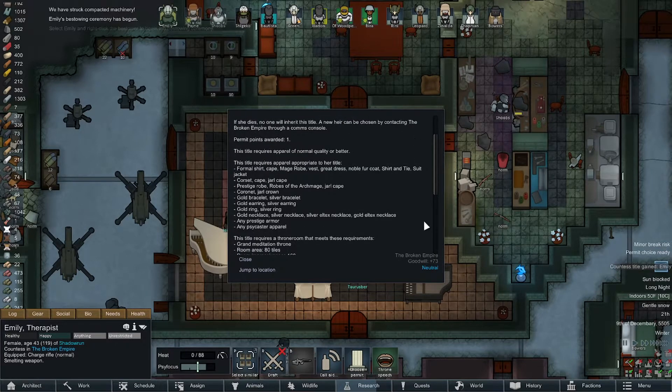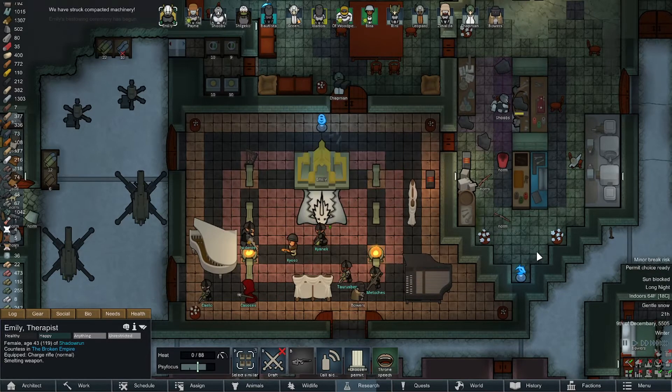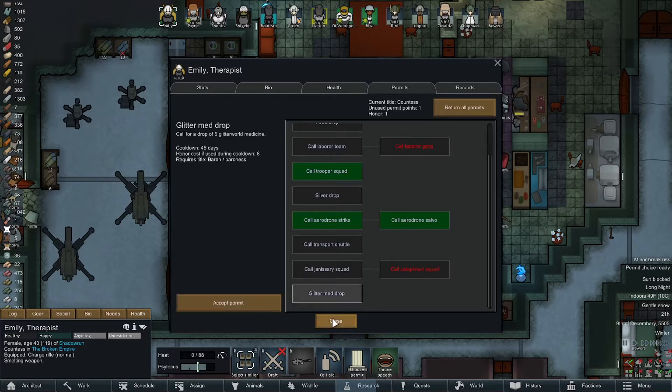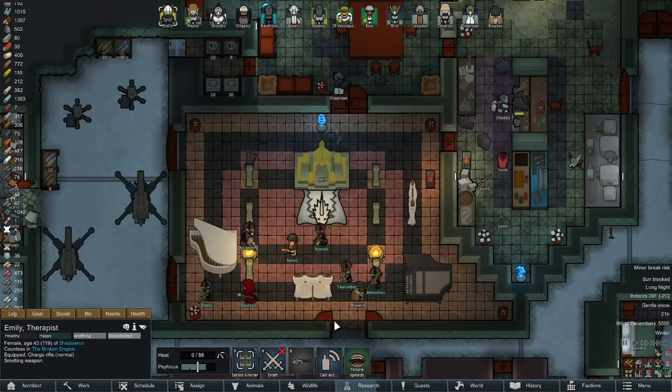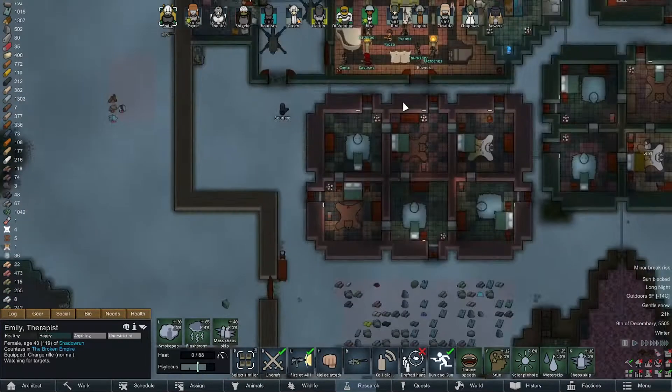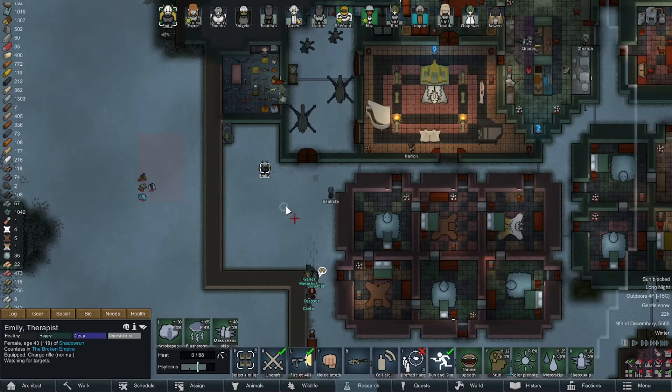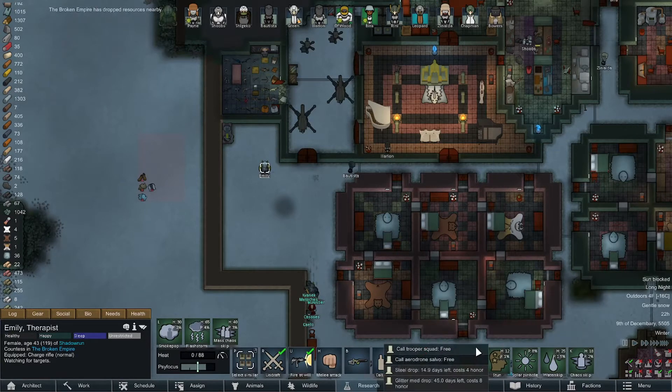She might need some clothing or something. Everything's legit so let's choose a new permit. Glitter med drop - I think I'm gonna go that route. A transport shuttle would be boss though, but we do have magical portals. I'm gonna ignore the labor team. Let's go with glitter meds. Emily, come over here - she can do smoke pop, flash storm. Flash storm will be fun when we go raid bases. I don't have a lot of experience with psionics.